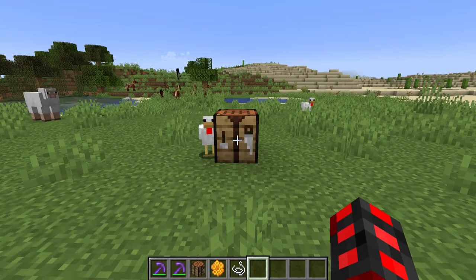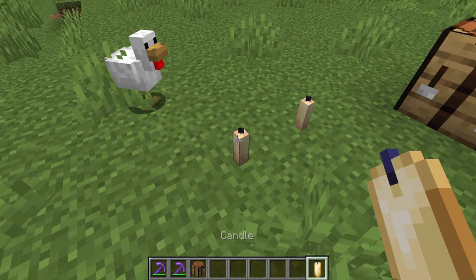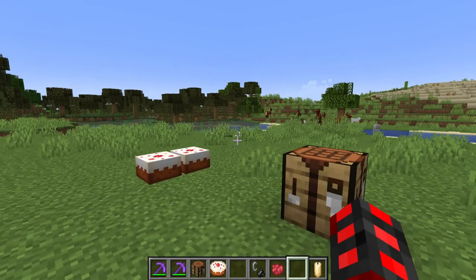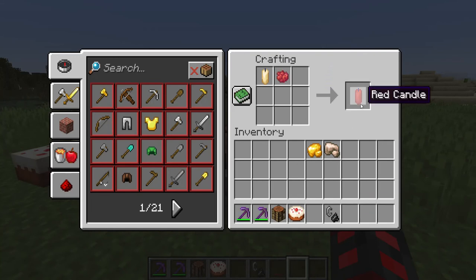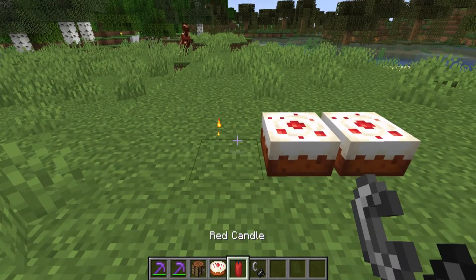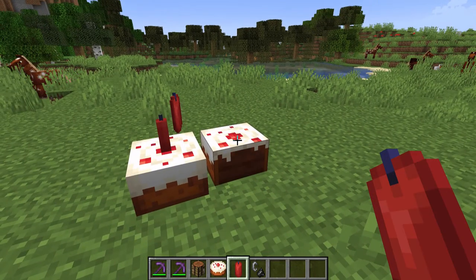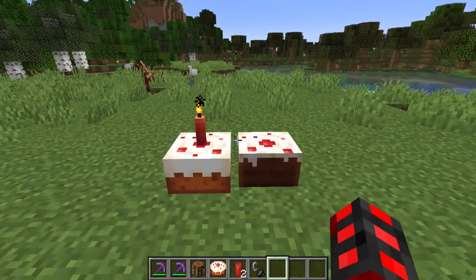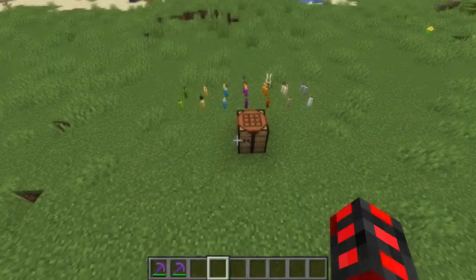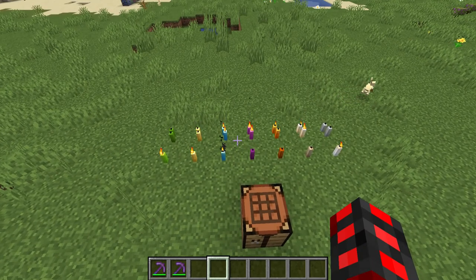A new amazing block for builders has been added, known as the candle. Candles can be placed down and can also be lit by flint and steel. Candles can also be dyed within the crafting table interface. As you can see, that candle has been turned into a red candle, which can be placed down just like a normal candle and lit like normal. All candles, including red candles, can be placed on cakes. But if you try eating the cake, they will pop off. You can also light the candle for a true birthday party experience. There are 17 different variants of candles — 16 are dyed and one is the normal variant. They all have the same physics, can be placed on cakes, can be lit, destroyed, and can be placed in groups of four.